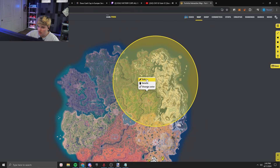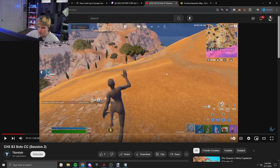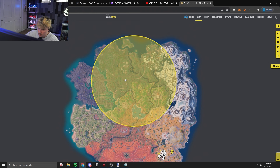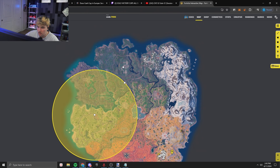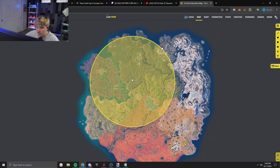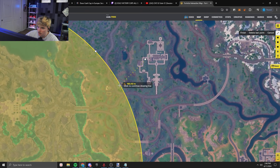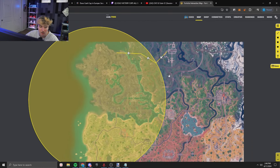A lot of you guys have a better understanding of competitive than Titan style does — no disrespect, everyone has to start somewhere. Some of you are definitely semi-pro, tier three or four. What I do at the pro level is I know my spot like the back of my hand. A lot of you probably know Lavish like the back of your hand. So create a what-if plan for each zone. Zone goes here — I'd probably go to this hill, look for surge, wait for the next pull, go north. Boom, that's it.